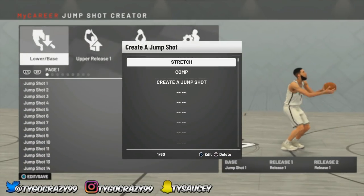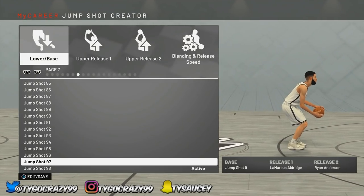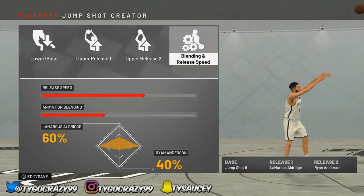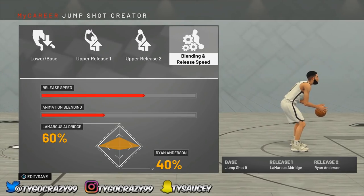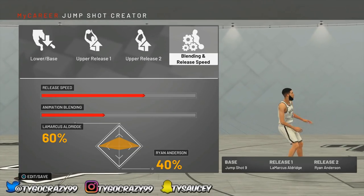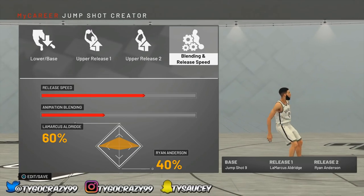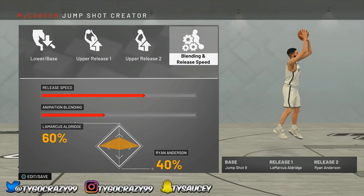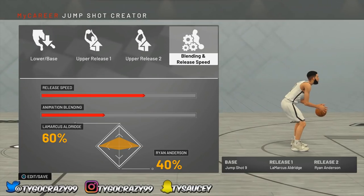I call it 'comp.' I don't even know why I call it that — I just remember I used to use Base 9 a lot in 2K18. The release speed is second to fastest. Jump Shot 9 is the base, then LaMarcus Aldridge, then Ryan Anderson for release 2. Ryan Anderson is my go-to release 2 — if you have a jump shot that feels broken and you want to fix it, just try release 2 Ryan Anderson. It will make your jump shot feel a lot slower. If you're on fastest speed you'll get less bounce backs, but 60/40 is the blend on that jump shot.